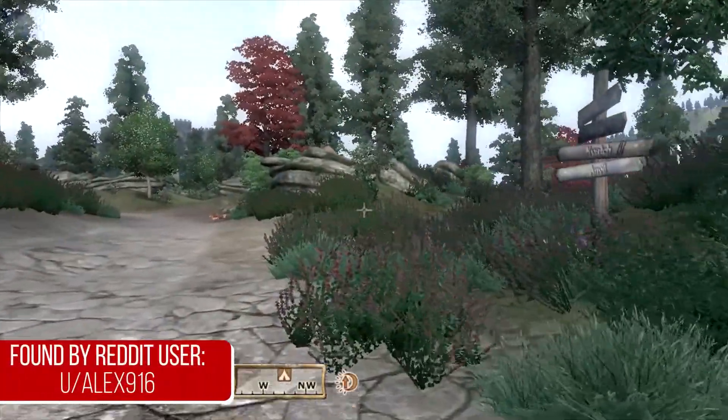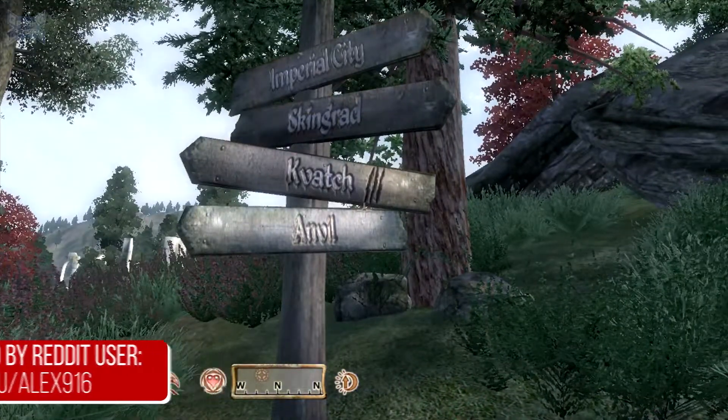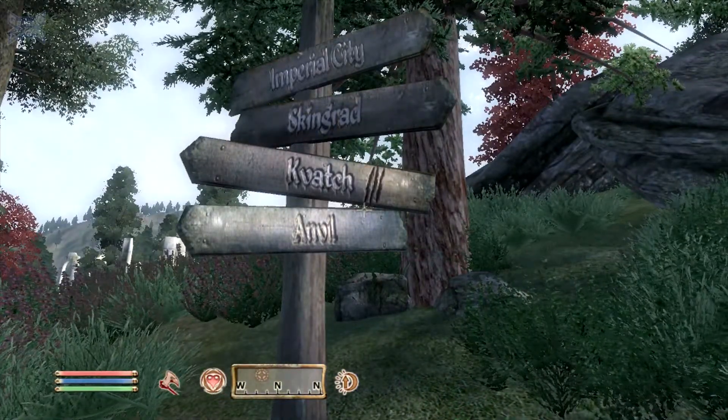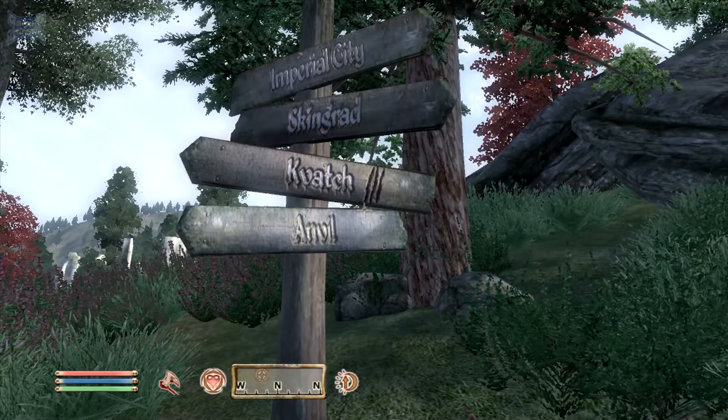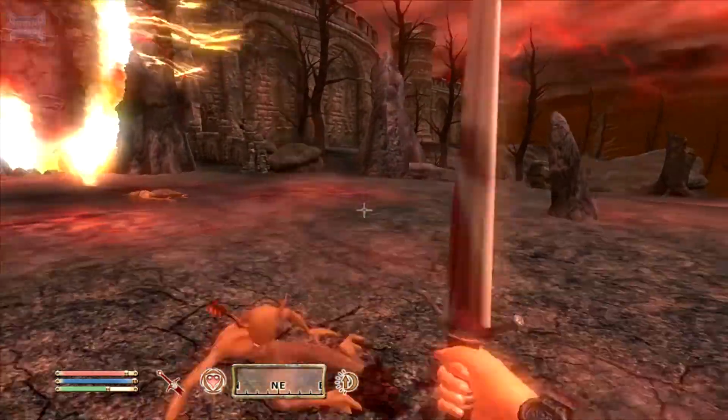Our third detail takes us over to Oblivion. Go outside of the Imperial City and you'll notice that one of the signs pointing towards Kvatch — one of the first places you find an Oblivion Gate — has what looks like claw marks on it. This is a bit of foreshadowing, as the player will soon be encountering Daedra.